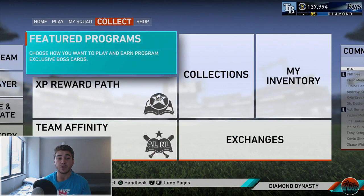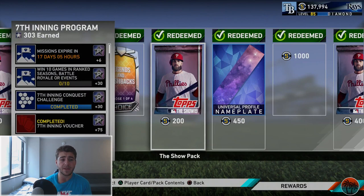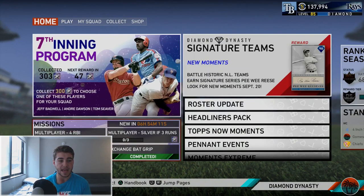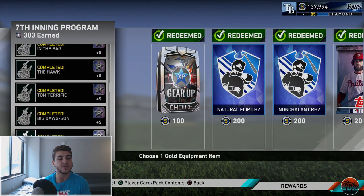There are 90 stars from signature teams, a bunch in moments, and more in conquest. After completing those plus the voucher and daily missions — which you should always do and stack before getting into things — you get a big portion of the stars. I would not say you need to do the 10 wins online unless you're also going for Stanton, in which case you can kill two birds with one stone.